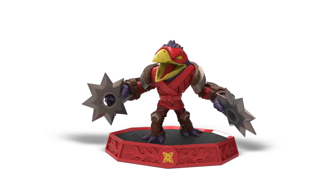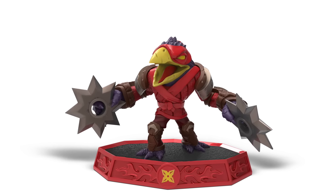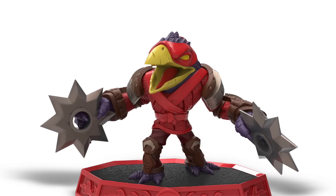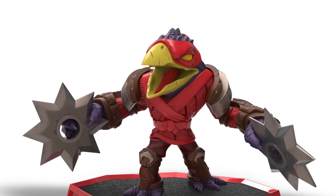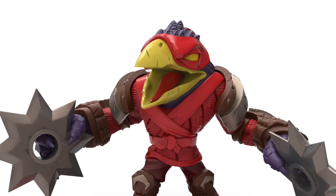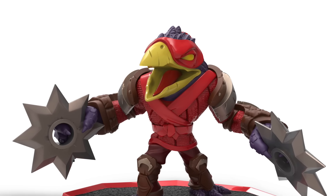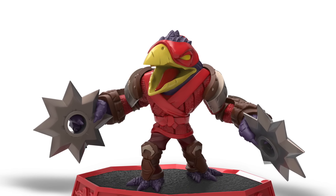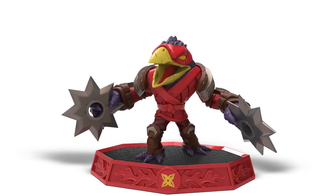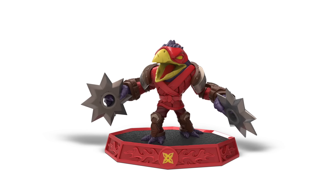Let's take a pause from the action just to have a look at the figure. He has that shuriken star on the base indicating he is a Ninja class Sensei Master. You can see he has been through the wars — his beak has obviously been beaten up and he's got a few scratches. There's a real sense of action to his stance. They've focused on primary colours: yellow, blue, and red, with a lot of attention to detail. You can see the texture on his clothing as we get in really close.